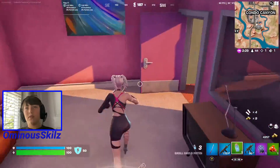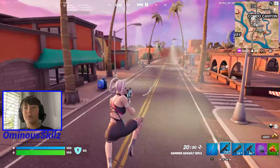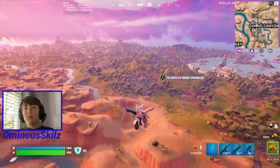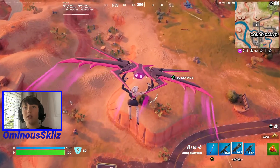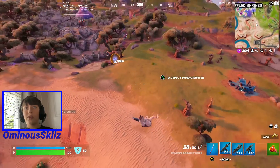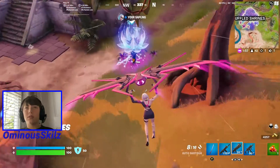Okay, let's get in circle. Let's pop this shield real quick — it's not that far but you might as well. Scan the area... I don't see anybody running around. I'm gonna grab my mythic berry since I'm right here — I think it's a mythic right now, yeah it is.